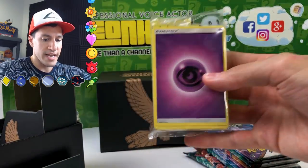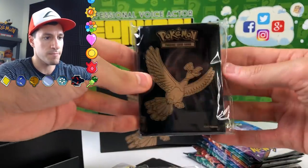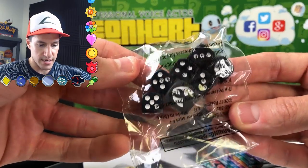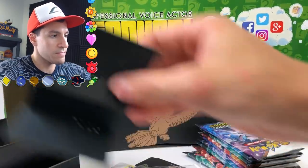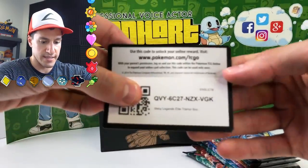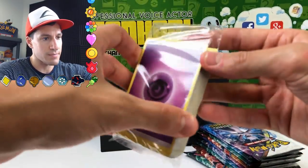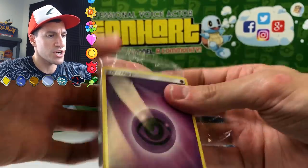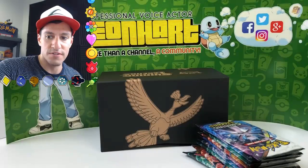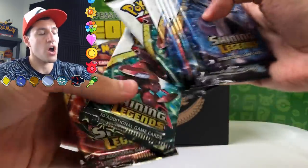We got the energies, we got the dividers. There's just so many beautiful things, and then there are the actual protector sleeves right there. Here are the dice that come with it — very, very nice. Everything is like very dark and mischievous and shiny and legendy. We saw the hit counters, there is a code card. For more free codes check out my Twitter — all the links will be in the description below. These are energy cards; let me just make sure — yep, lots and lots of energies, so colorful.